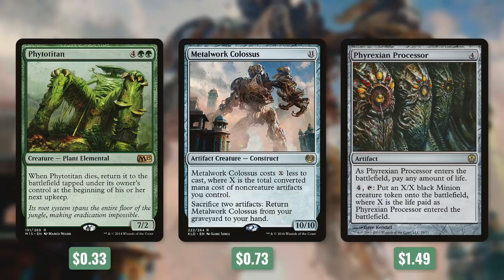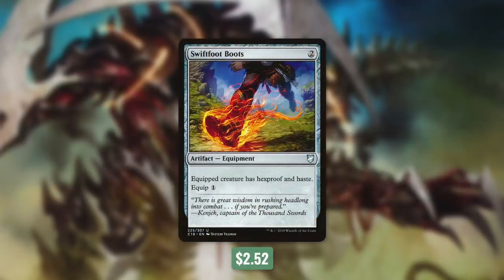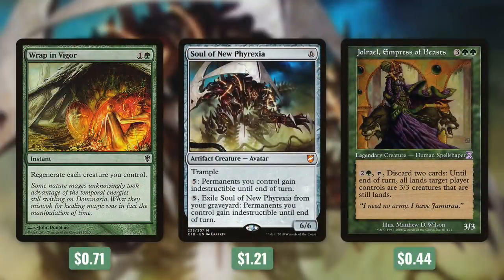Tactic number six: Stay Where You Are — board protection. Swiftfoot Boots gives Galta Hexproof and Haste, both fantastic on a 12/12. Wrap in Vigor regenerates each creature we control for just two mana — a fantastic effect that can save our board. Soul of New Phyrexia lets us pay five to give all permanents we control indestructible until end of turn, and we can exile it from the graveyard for the same effect. And Joraga, Empress of Beasts: pay two, a green, tap, and discard two cards to turn all lands target player controls into 3/3 creatures until end of turn. We can use this to flood our board with creatures to reduce Galta's cost, swing out as a finisher, or — most importantly — use it as board wipe insurance, turning an opponent's lands into creatures in response to a wipe.